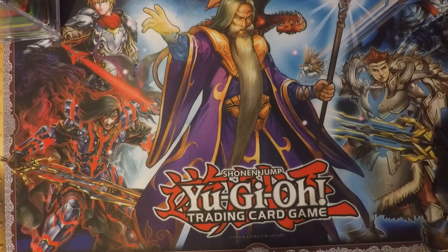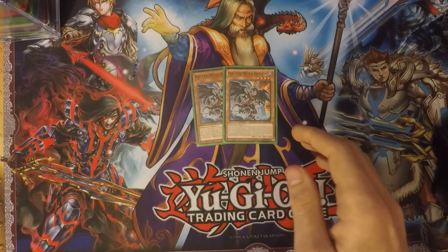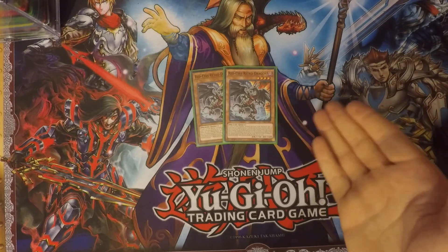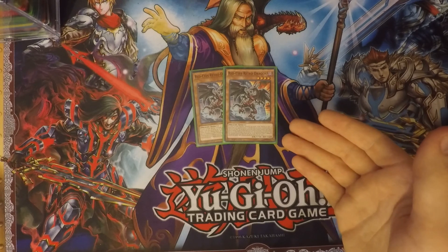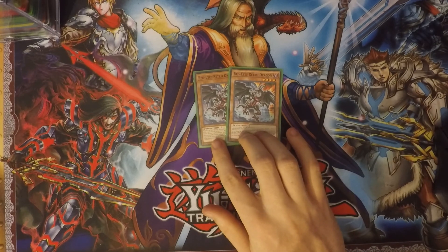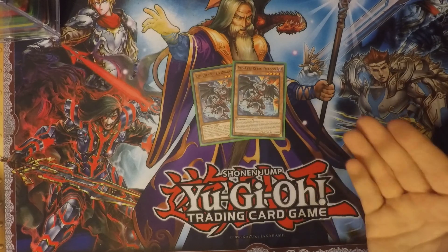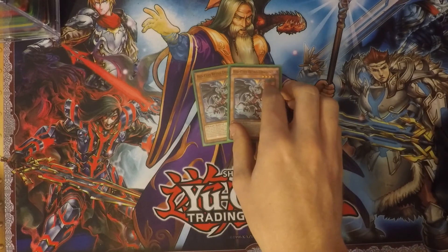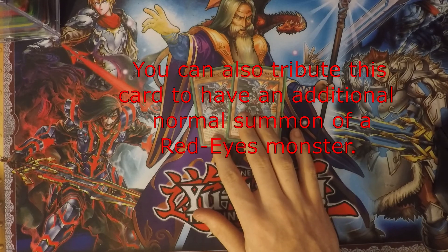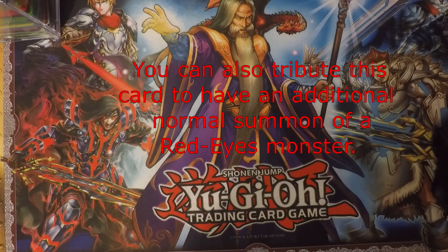Next, I run two Red-Eyes Retro Dragon. If a level seven Red-Eyes monster you control except Chick is destroyed by your opponent's card effect or by battle, you can special summon this card, and I believe you can also bring back the destroyed monster. If I get anything wrong I'll put a correction on the screen. It's just a really good way of bringing them back.